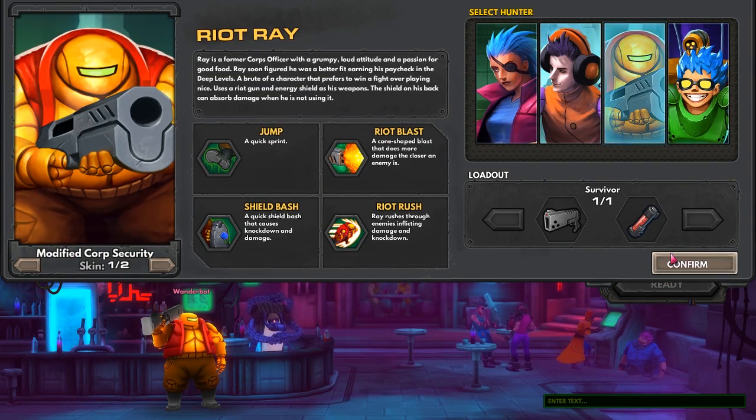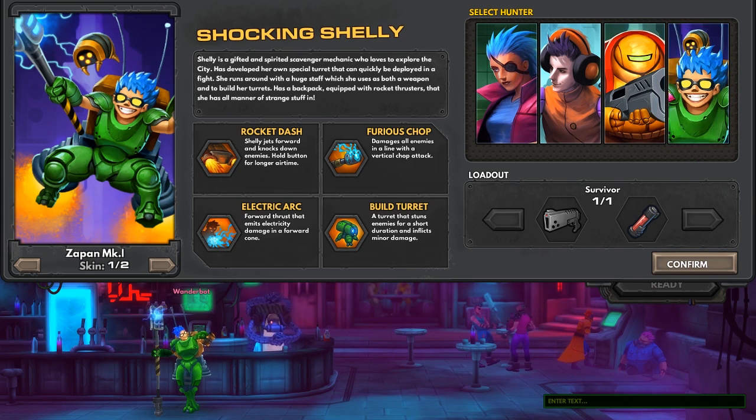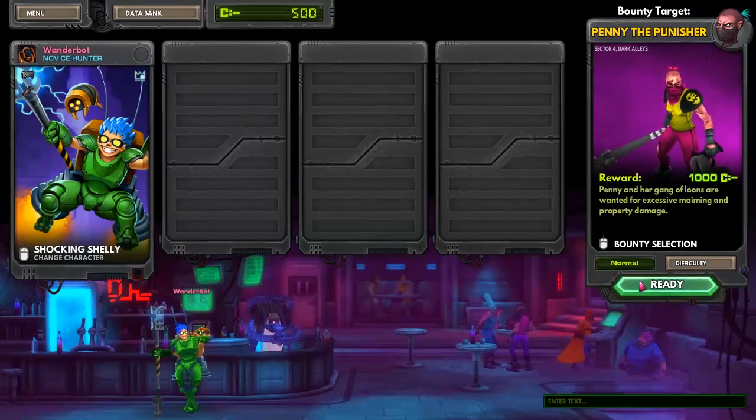This is where I can switch things around. Why don't we switch it up — pick a different character? Let's go with Shocking Shelly. She looks interesting — she's got an electric heart, a build turret, and a furious chop. So we'll go with her.